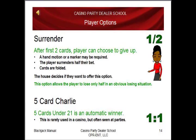These next two options are usually seen at casino parties, but not so much at the casino. One is a surrender. After the first two cards, the player can choose to give up. A hand motion or a marker might be required. The player surrenders half of their bet and the cards are folded. The house decides if they want to offer this option. This option allows the player to lose only half in an obvious losing situation.